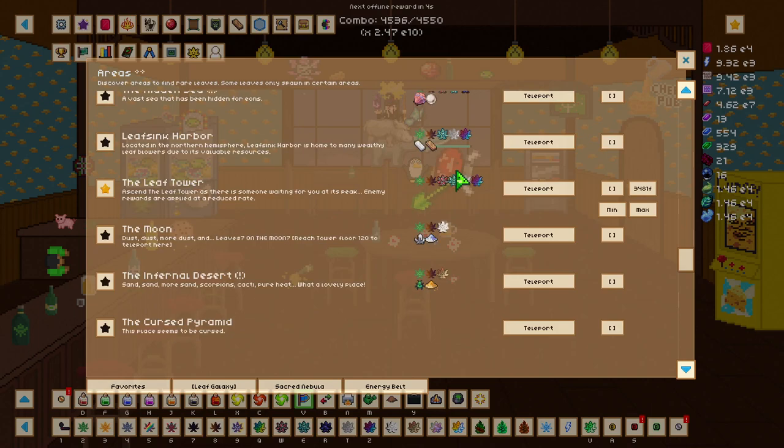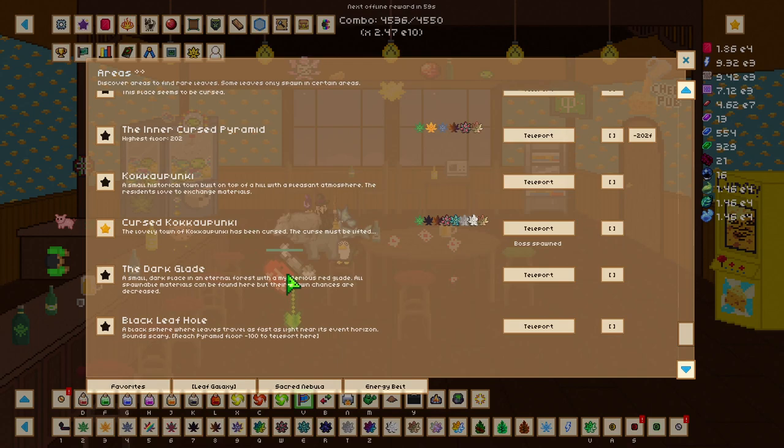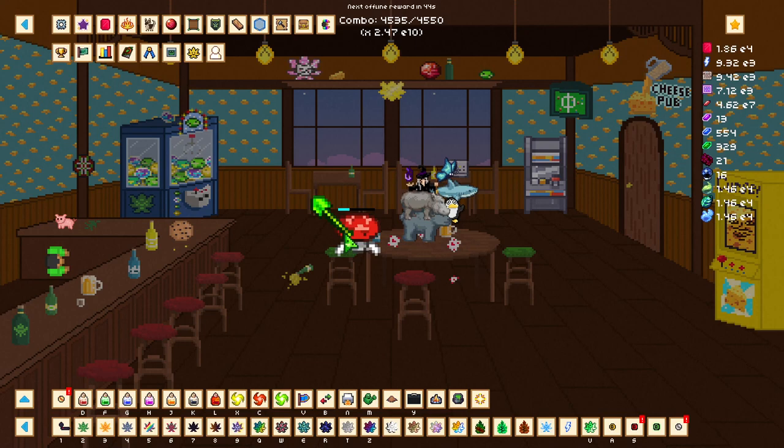There is also a section called the Dark Blade which gives you all materials but at a reduced spawn rate, meaning that if you want to AFK overnight and collect all materials, you will AFK in the Dark Blade. It costs some materials to begin but you're able to get all materials at the same time.